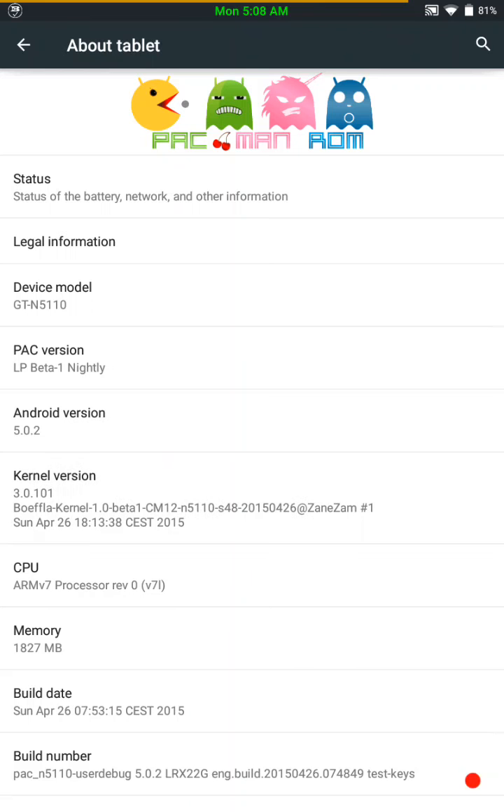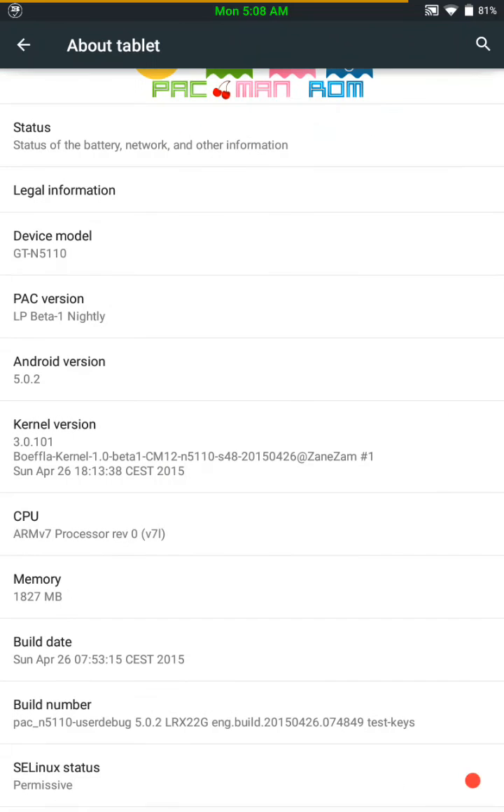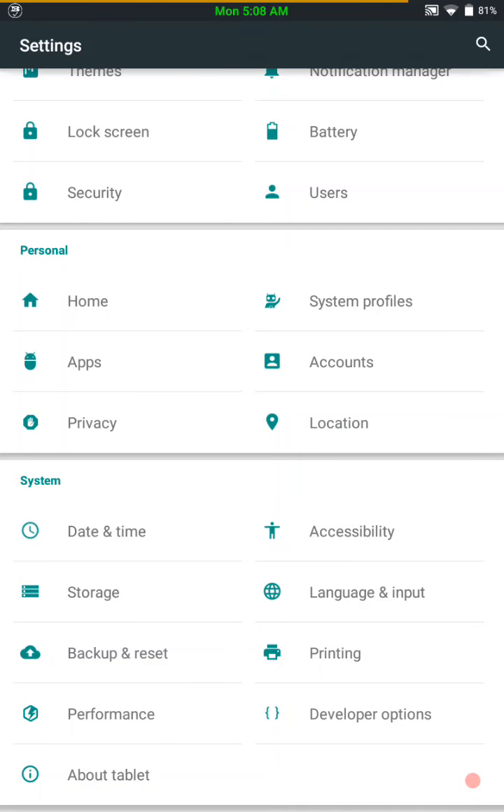BoFla just released a kernel for CM12 and CM12.1 based ROMs for the Galaxy Note 8.1, for I think all three variants — the N5110, the N5100, and the N5120. I'm almost positive the N5120 is there too, at least it's in the works. The kernel is working great. There are reasons why you flash a custom kernel, but that's completely your decision. The kernel that comes with this ROM works just great.